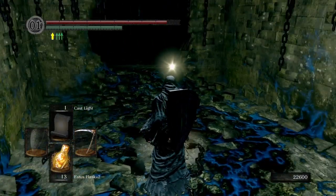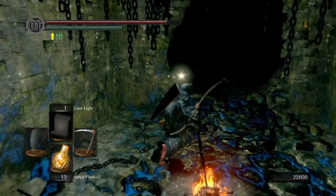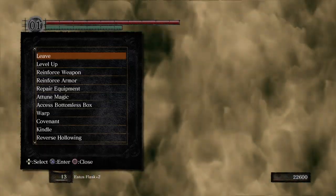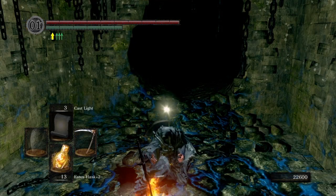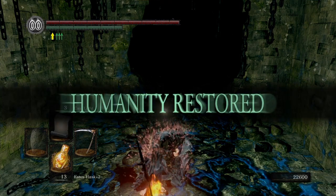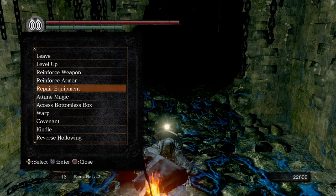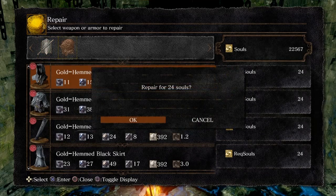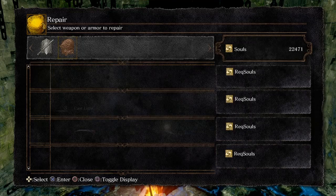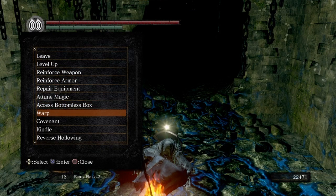Here is a bonfire — we are safe and sound. Done with Oolacile Township. I think we picked it clean; I don't think there's anything we missed. Now we're on to the next area. Let's repair our equipment, and that's probably going to be it for this episode. We'll start fresh in Chasm of the Abyss.